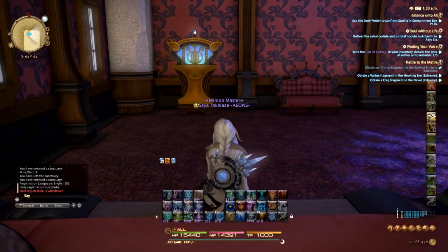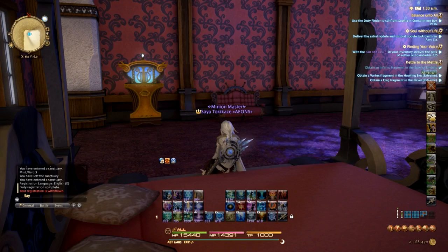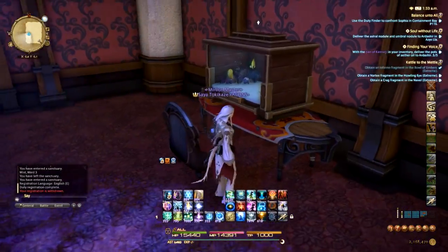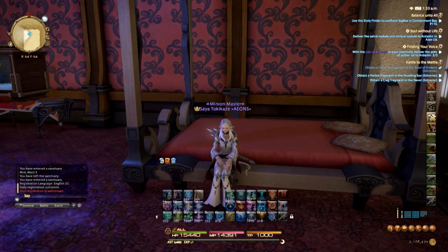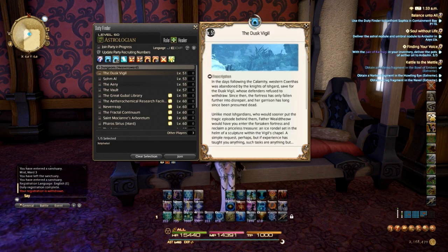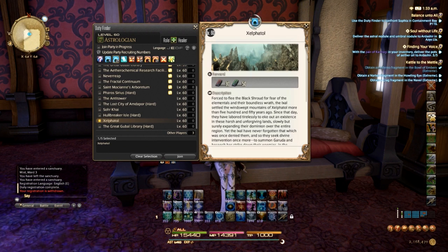Before we go though, you'll see that I bought an apartment — apartments just came out this patch as well. Got some jams and music, got some freaking cool fish swimming around, super nice. I've never really owned my own place in this game so it's kind of nice. The two new dungeons in this patch are Zephytol and the Great Gubal Library Hard Mode, but we're going to be going through Zephytol.